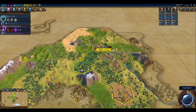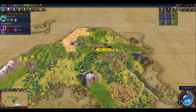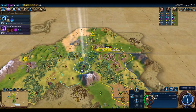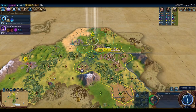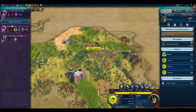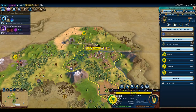We'll get Irrigation next turn so we'll be able to build a farm here. Let's start working on Writing because we do need to get a district down. It's a pretty solid tile there. I'm not going to chop this because I don't want my Settler to come out right now — I'm hoping to not lose population off of it.